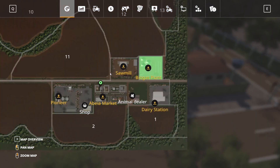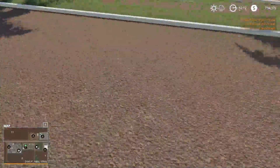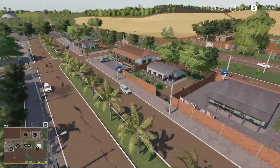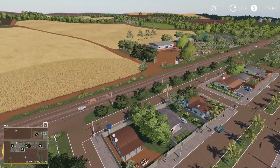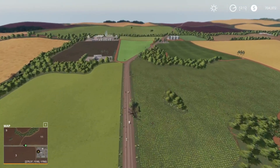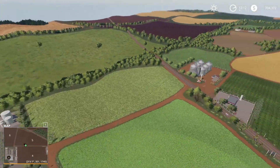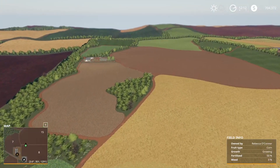The main town area has the BGA, sawmill, dairy plant, and a couple of houses you can buy, which is pretty nifty. There's the Rio Claro bales sell point down there, the sugar cane plant up in the corner, the JTY warehouse, the lime point up there, and then it loops back into the main farm. That is the map folks — that's everything.